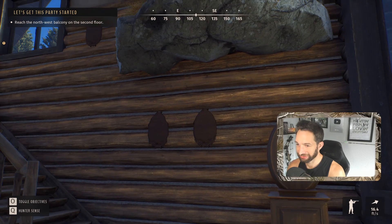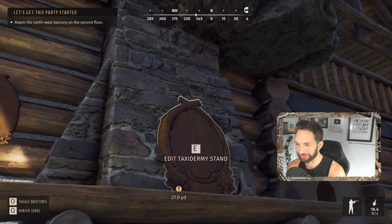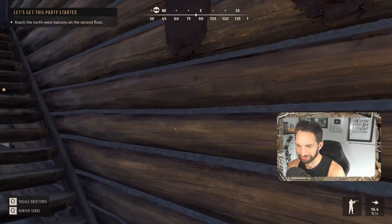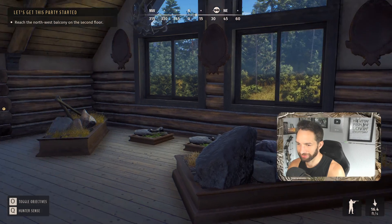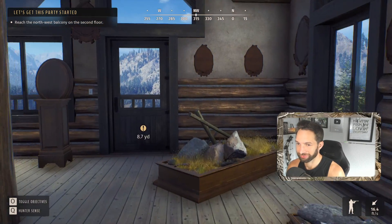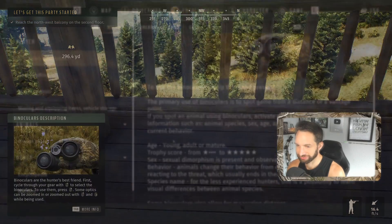These are all plaques where we can put animals. That's going to be sweet — look at all the plaques. This big one here could probably hold a moose or an elk. And out here you could probably put a mountain lion, bobcat, wolf, or some kind of big game full body mount. That's going to be really cool. Let's get out here on the porch.